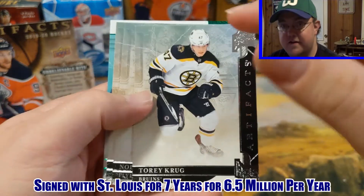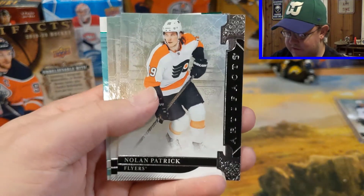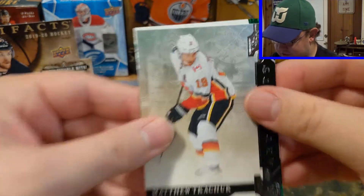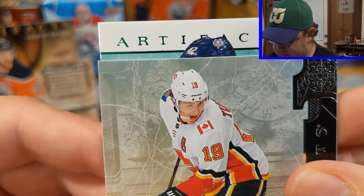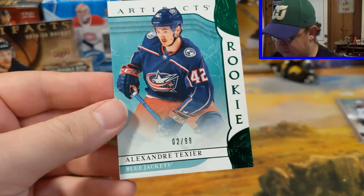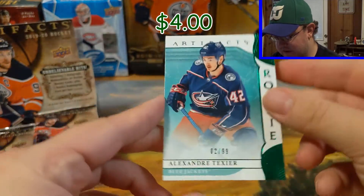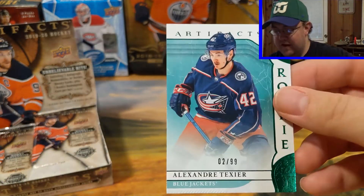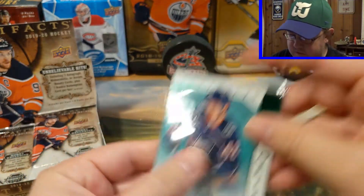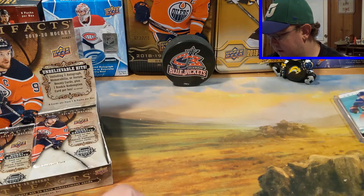So we got Tory Krug, free agent — curious to see where he goes. I'm recording this a little bit right before free agency. So Nolan Patrick, Matthew Chuck, and it's another Columbus — Alexander Tessier, 99 Emerald. Very nice Alexander Tessier — that's a nice PC hit for me. I am a big Blue Jackets fan right next to the Sabres, so I always have them. Sleeve of approval for that.